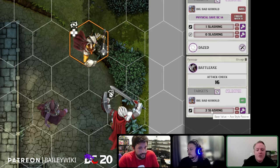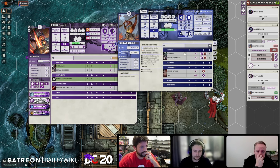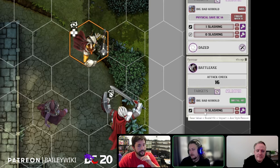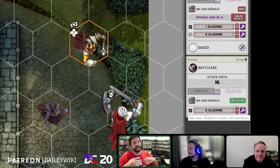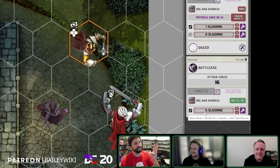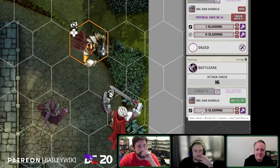The mouse hover breakdown shows all the math — it helps you learn the game too. You can see how it was all added up. For example, set it to a Brutal Hit: it shows base value, Brutal Hit bonus, Impact, and passive Style — all the things anyone who's played DC20 in person has had to manually track. Now it's all just right there.